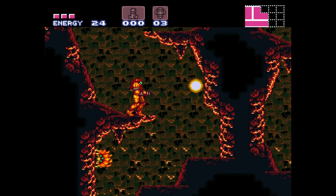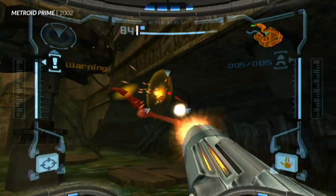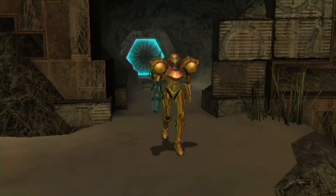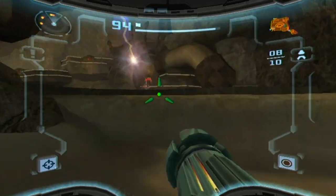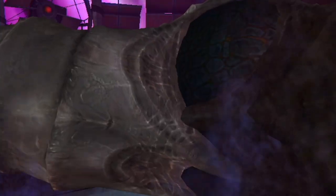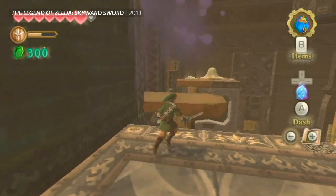Metroid games have had distinct zones before, like Norfair and Brinstar in Super Metroid, or Phendrana Drifts and Chozo Ruins in Metroid Prime, but Prime 2 really commits to this idea. The game asks you to go to each area in turn. You'll stay there for a few hours as you explore, find power-ups, collect keys, and fight a boss. Then you leave, and for the most part you don't come back. All of which makes these areas feel a lot more like Zelda dungeons than Metroid areas.